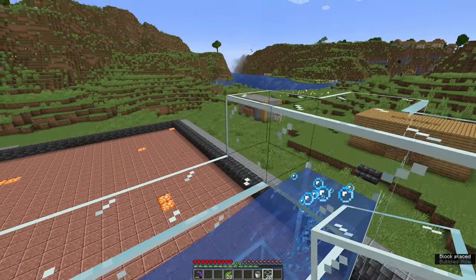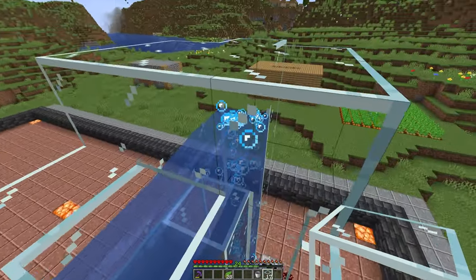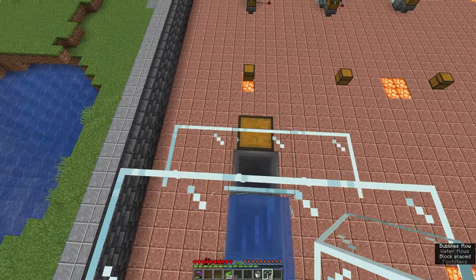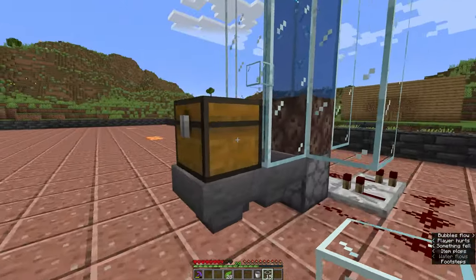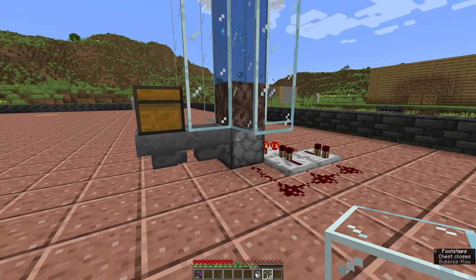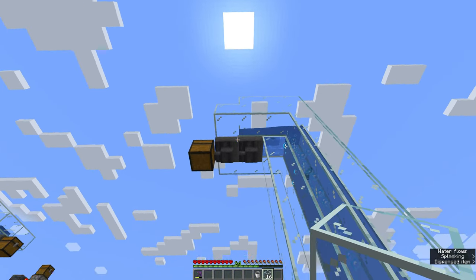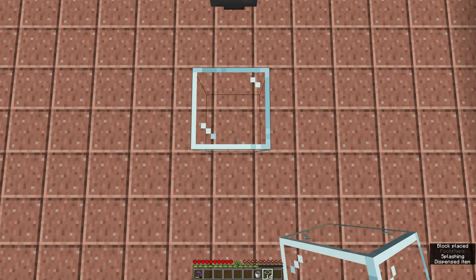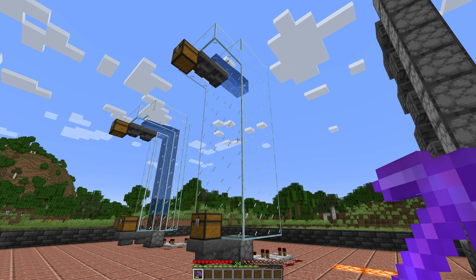I'll do three just so it looks a little bit nicer, and then that is this elevator done. With that completed, you can then place any item you want into the chest here and it will cycle through into the dropper, then spit everything up through the bubble column and water column, and then everything will end up being placed into the chest. Nice and simple.